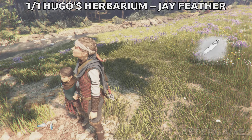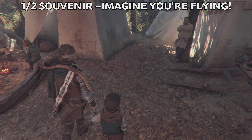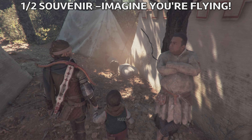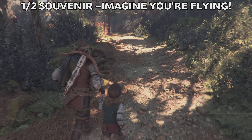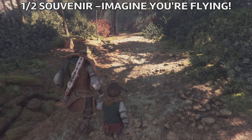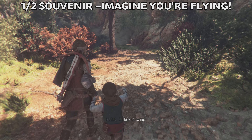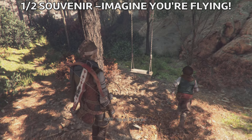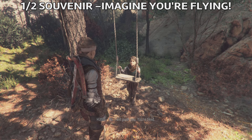The next sub-chapter we need is Pilgrim Road, and once you're here at this camp you will get the souvenir called Imagine You're Flying. Behind these tents you'll find the road that will lead you to a swing at the end. Go there and Amicia and Hugo will have a blast by imagining that they are flying.